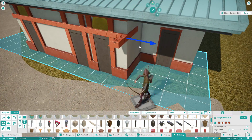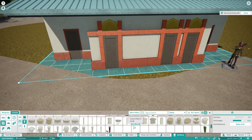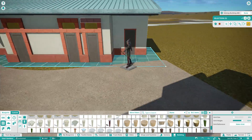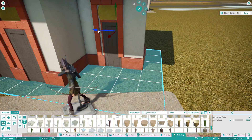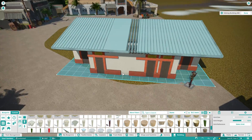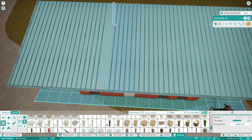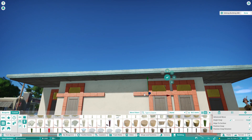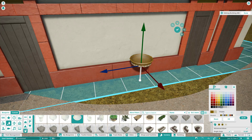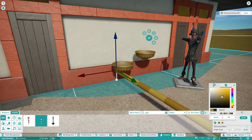This restroom I'm building is actually modeled after my home zoo — the Houston Zoo. I was there a couple of weeks ago, snapped some photos, and I've always really liked this building. It's in their African area where they have the gorillas and the chimpanzees. When you were talking about different styles, this is African but it's a bit more on the stereotypical side — I love it though.